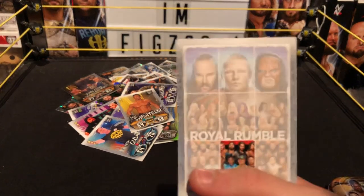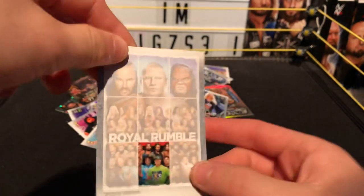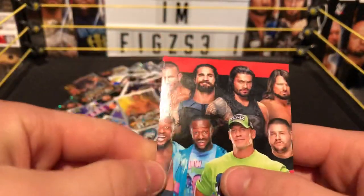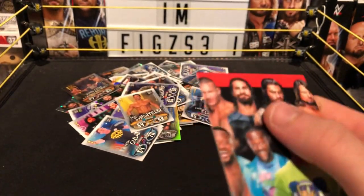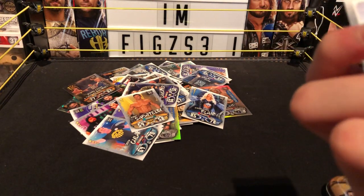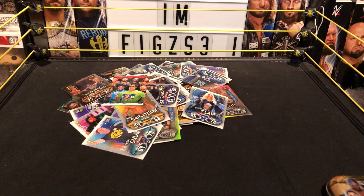We have another piece of the Royal Rumble! Now we have this piece and these three pieces. We got Randy Orton, Bianca Belair, Cena, Roman, Kevin Owens, AJ Styles — turning around you can see the New Day, Bianca Belair, Cena, Kevin Owens, AJ, Roman, and Randy. We're missing some pieces to complete the full set.